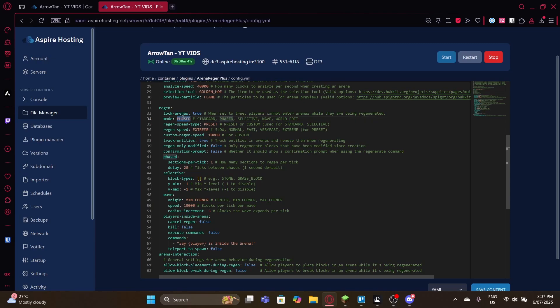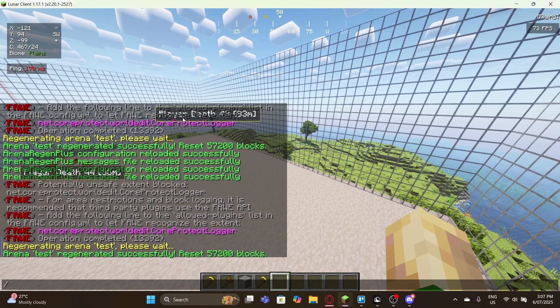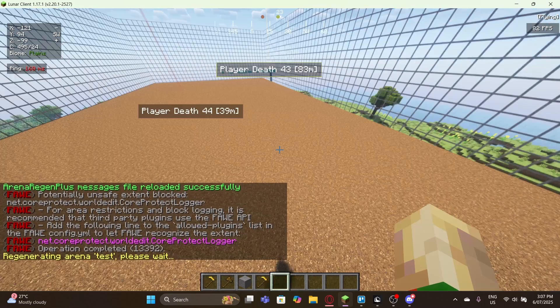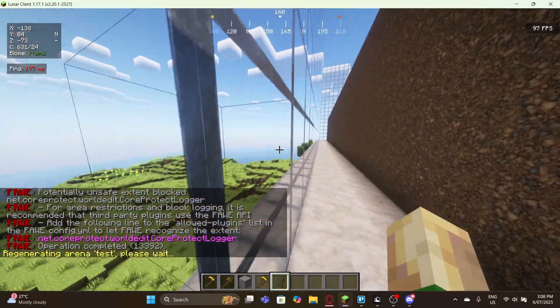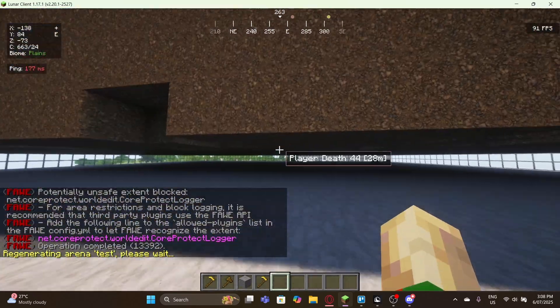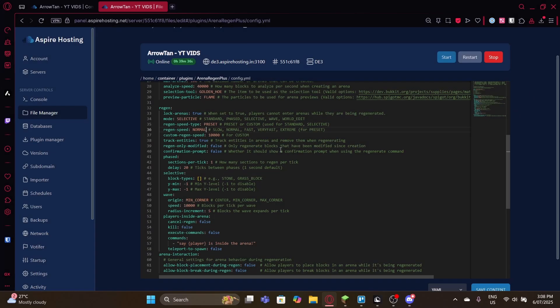There are two more modes. The 'selective' mode is a bit different from the rest. Do 'ar reload', set the area to dirt, and run the regeneration command. Let me reduce the speed to normal so you can actually see how it works. Running regeneration again — looking from the bottom, you can see how the selective mode works.